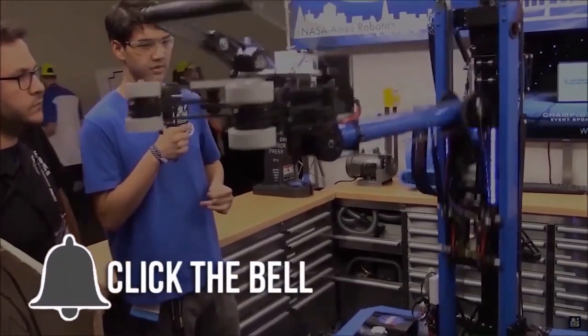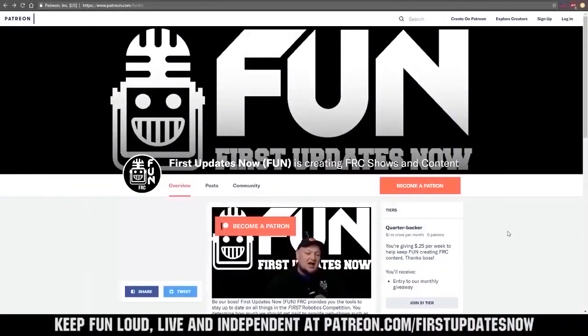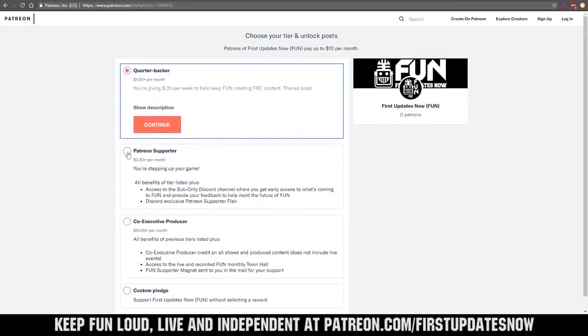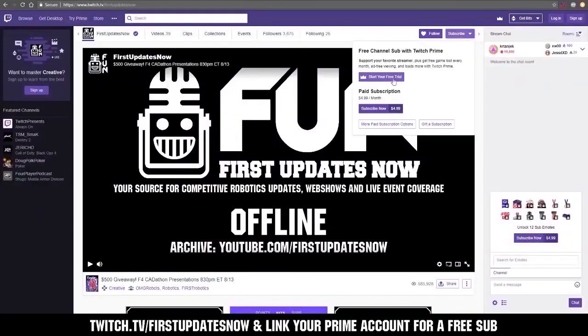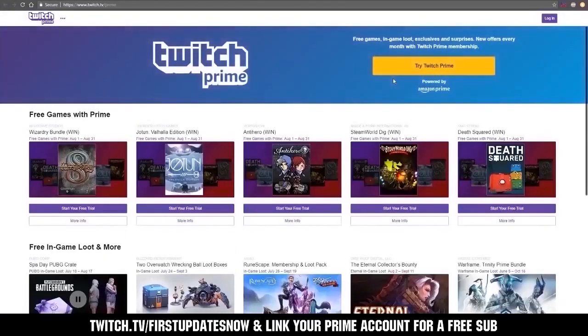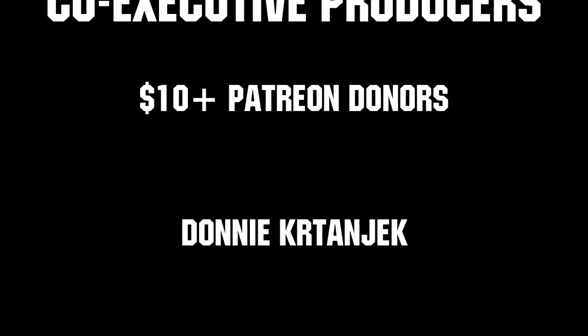You can also directly help support FUN by visiting our Patreon at patreon.com/firstupdatesnow, or by subscribing at twitch.tv/firstupdatesnow. Thanks to all of our co-executive producers on Patreon and tier two plus subscribers on Twitch, keeping FUN loud, live, and independent.